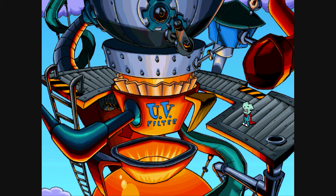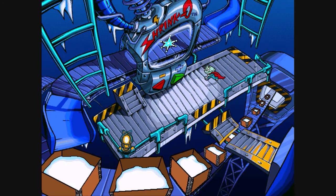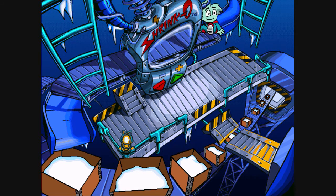Sam doesn't say anything, but he gives Wingnut the double thumbs up! Now we just have to bring him back to the sun machine! Let's get bigger! All you have to do is press the bigger button. Seems like it took a lot of effort. Press the button, then ride on the machine, and you're back to full size!